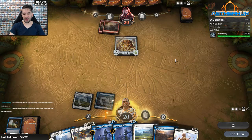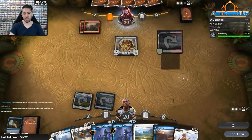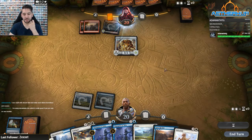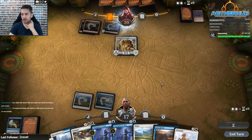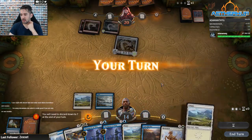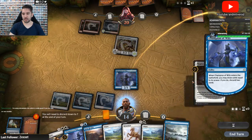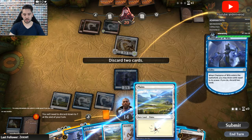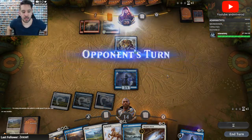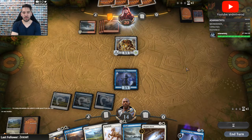So there's a Gift in the graveyard — a gift for you, my friend — and Refurbish in my hand. I only need creatures in the graveyard and that's going to be the Champion. Put stuff in the graveyard. That's a surprisingly low amount of creatures. At least the next Champion of Wits will give me a load of creatures in the graveyard.